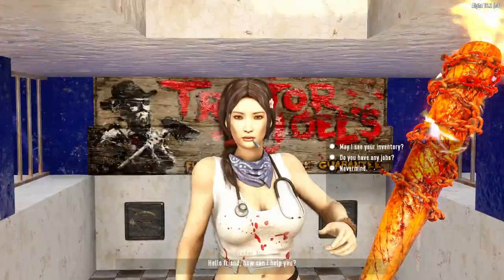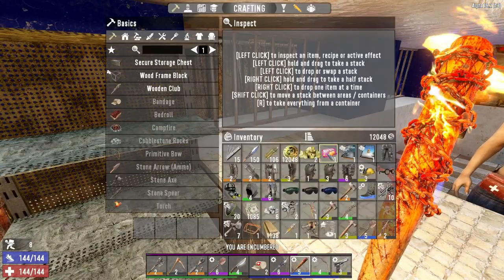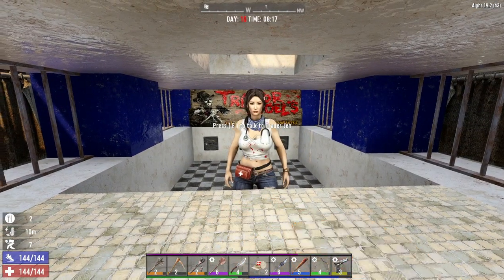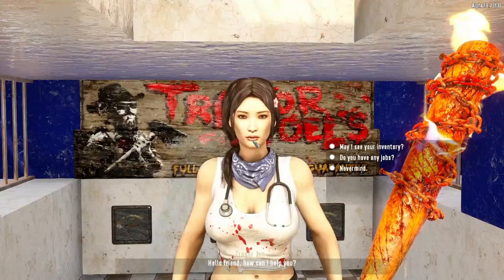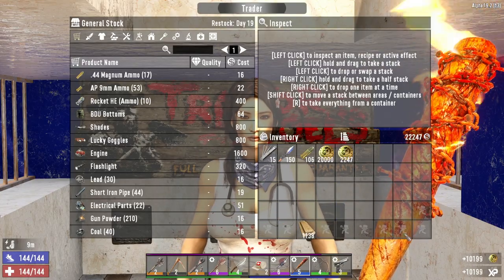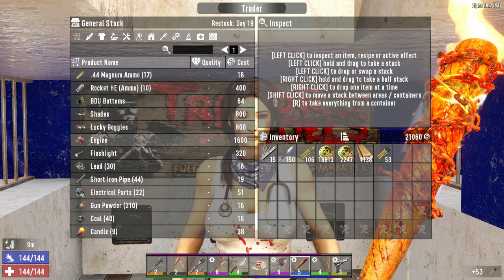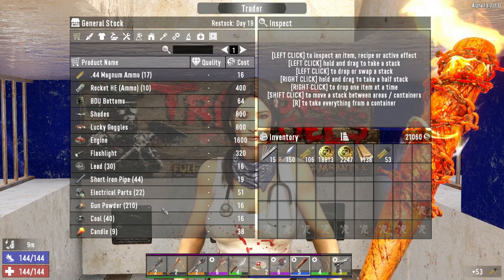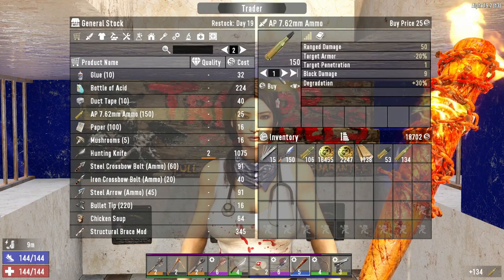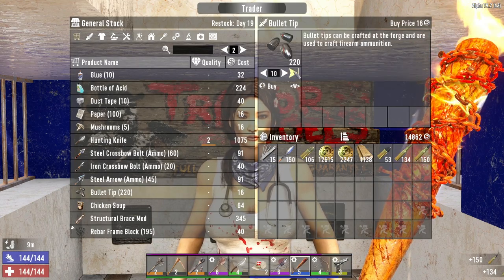Hey, what's up Jen — I got some stuff to sell you. I gotta eat the sugar butt candy first, I always forget to eat the butt first. Got a good amount of coin to spend here. I'm going to go ahead and grab the AP ammo — I've been putting off buying that just because it's pretty expensive but we can afford it now. I'm going to grab this 7.62 and the AP 7.62, and grab these bullet tips.